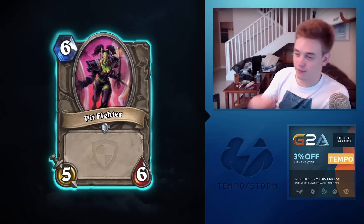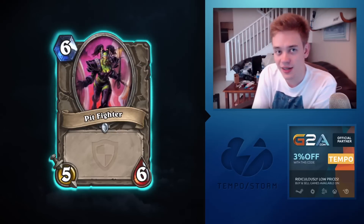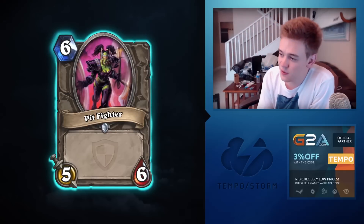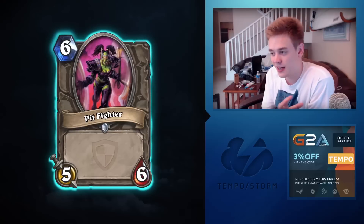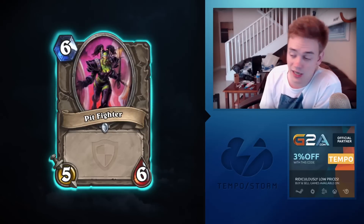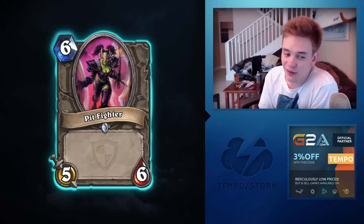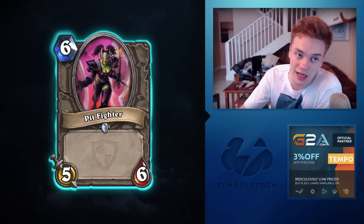Pit Fighter is a five-mana 5/6 with no text, but this actually might see play. Compared to Loatheb, you lose a strong ability but gain one health — and that extra health is important. There are a lot of things that deal five damage, like Loatheb, Harrison, Deathbite on the second charge. Pit Fighter is inconvenient to kill and fights Shield Maiden and Sludge Belcher. The numbers line up well in the current meta. I'm a grown-ass man and I'm not above playing Stranglethorn Tiger — this is comparable. Probably won't see play due to deck slot competition, but it's not nearly as bad as it looks.